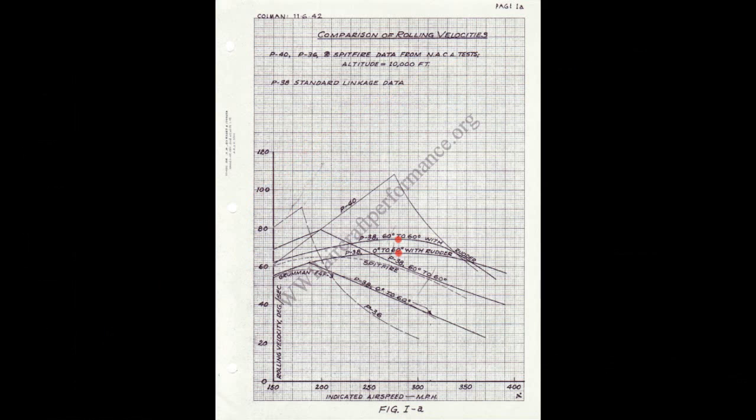Moving on to the roll performance. You can see marked by those two red dots, the optimal roll performance of a P-38 is at around 280 miles per hour indicated. This is a graph from a P-38E because I could not find one for the P-38G. However, I feel it's safe to assume that the roll performance, if anything, should be better in the P-38G, considering that pretty much the only changes between the two models were that the G had improved engines, a better radio, and settings for combat flaps added.